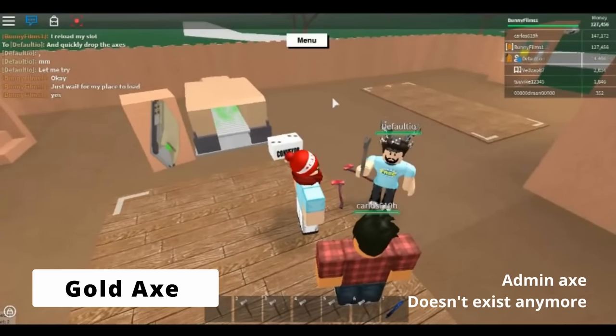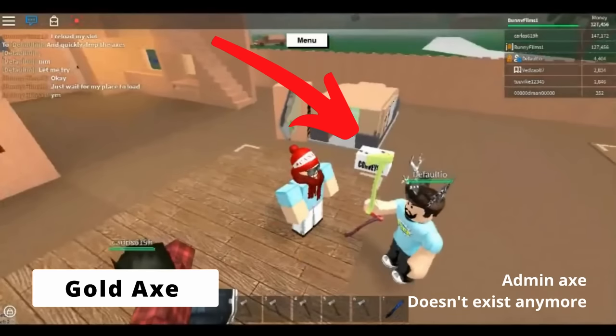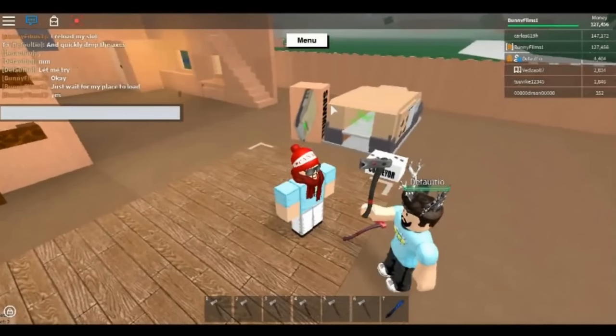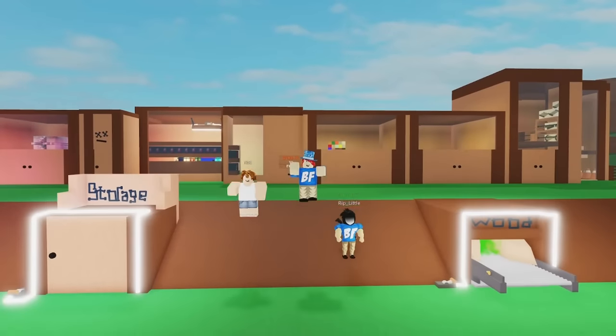And finally is the Gold Axe, which was the most powerful axe in the game. Only Defaultio and one other tester had access to it when it existed, but it was removed from game files because exploiters accessed it. I'll be making an updated version of this video in about a year, assuming new axes continue to be added to the game. I will have an updated list of every axe that is missing because it was added after this video was uploaded.